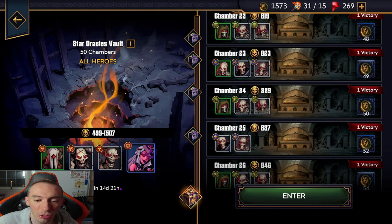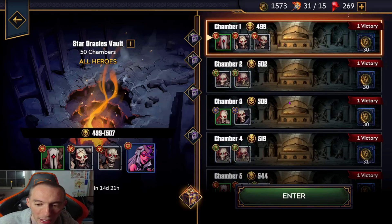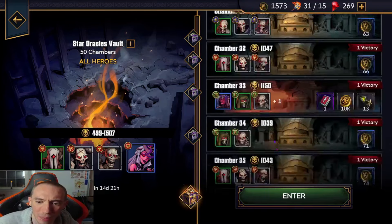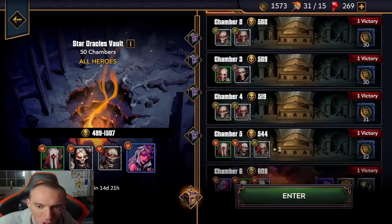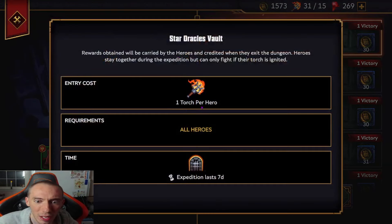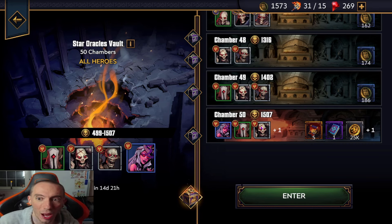When you retreat, you get all the rewards from every chamber you completed — every completed chamber fills a little reward bank, and retreating claims those rewards. After retreating it starts you back at chamber one if you want to go again, and you can do this as many times as you have torches. I already did it once and got to about chamber 37 or 38, then retreated and collected my rewards. It's a bit confusing because the game doesn't explain it well, but you really want to make sure you reach chamber 50 every run.